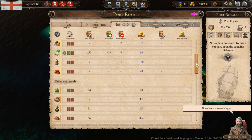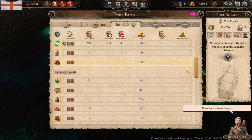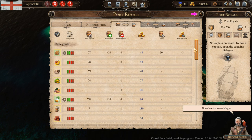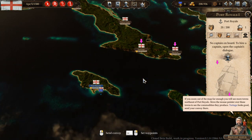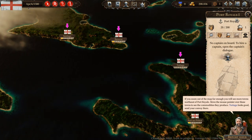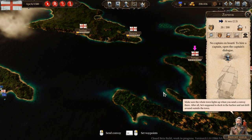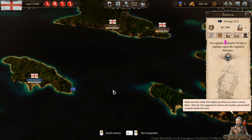Close the town dialogue. So you can see that some things they just don't have — if we bring those things, the town likes you better because you're giving them stuff they need, plus you're selling at a higher cost. If you zoom out of the map far enough, you will see more towns northeast of Port Royale. Move the cursor over these towns to see the commodities they produce. Tortuga looks good, so we're going to send our convoy there. Can I rename this convoy? Let's name it Zephyr. Let's go over to Tortuga — make sure the whole town lights up when you send a convoy there so it docks in the harbor.